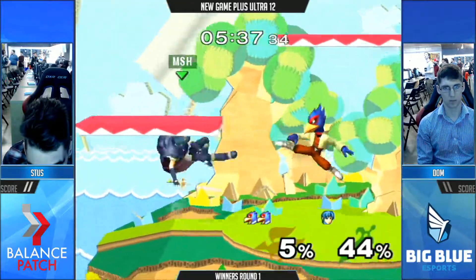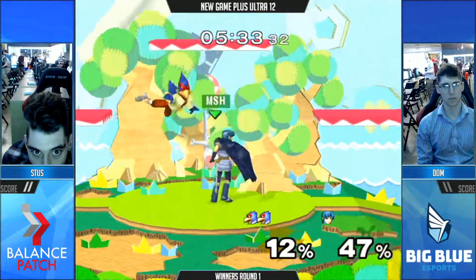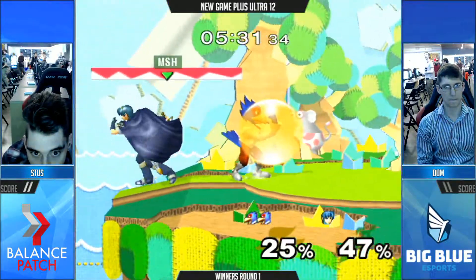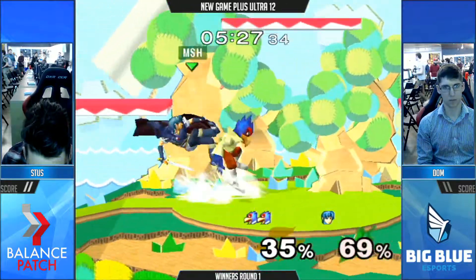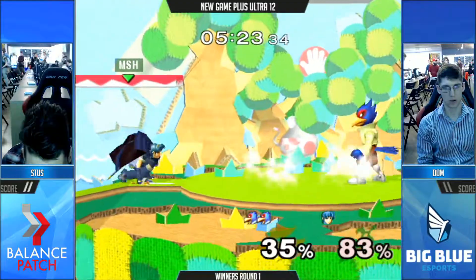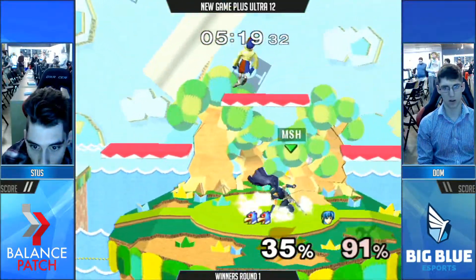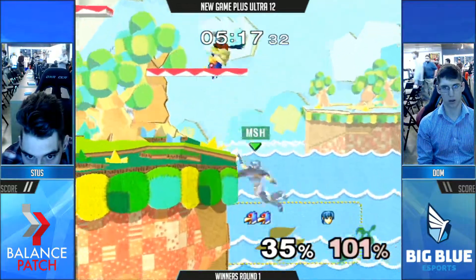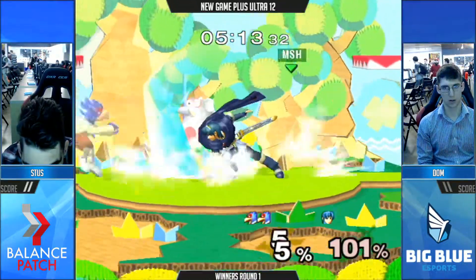Stuss is doing a good job of waiting Dom out, recognizing that Dom doesn't really have a good way of moving forward off these platforms. What Stuss is doing: he's basically just shooting a bunch of lasers, then dash dancing backwards, back air to cover his distance, short hopping back and forth. And if Marth goes for one of those dash attacks, it's really unsafe — Stuss can just jump out or dash out and punish him. He had that opening but second-guessed himself. This Marth is getting desperate.